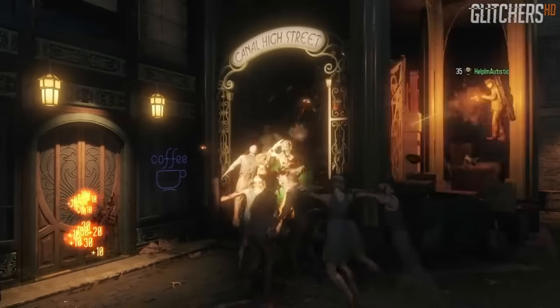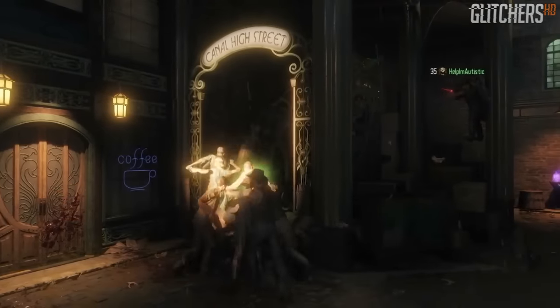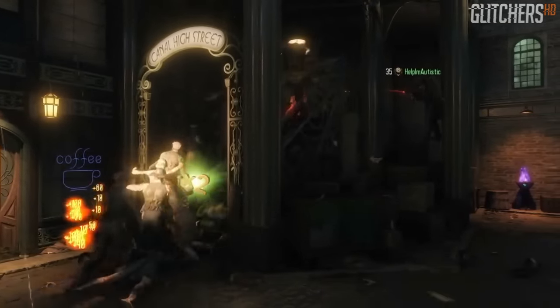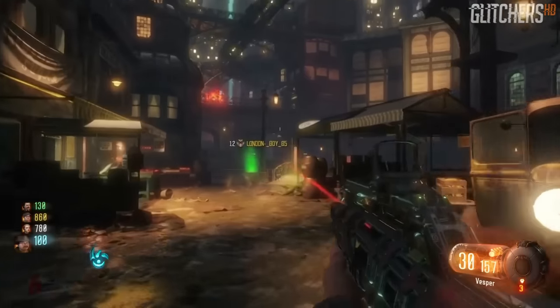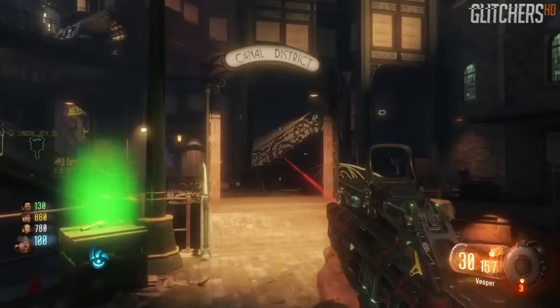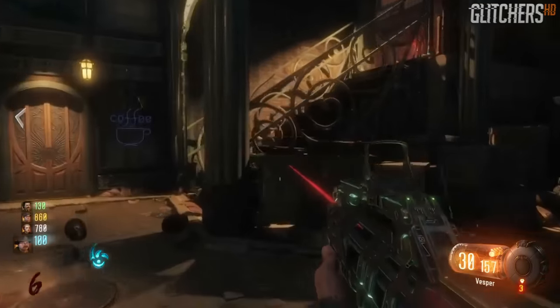Hey, what's going on everybody? Welcome back. In this video we're gonna be looking at another Shadows of Evil zombies glitch, and this is gonna be in the canal high street beside the stairs. This is actually an after-patch to a previous glitch — if you guys want to go check that out, it'll be down in the description. But what we're gonna need is a rocket shield.